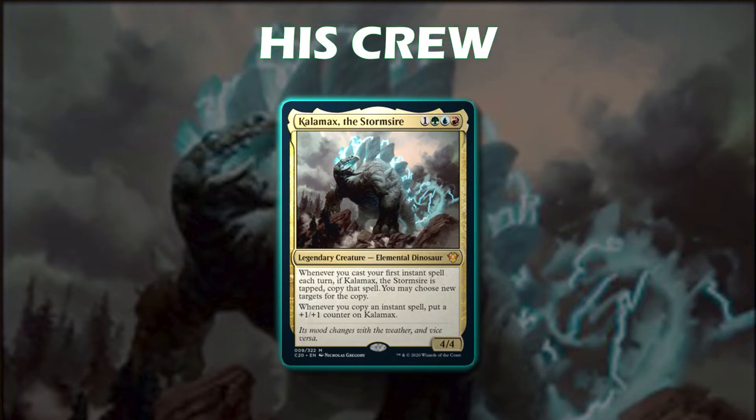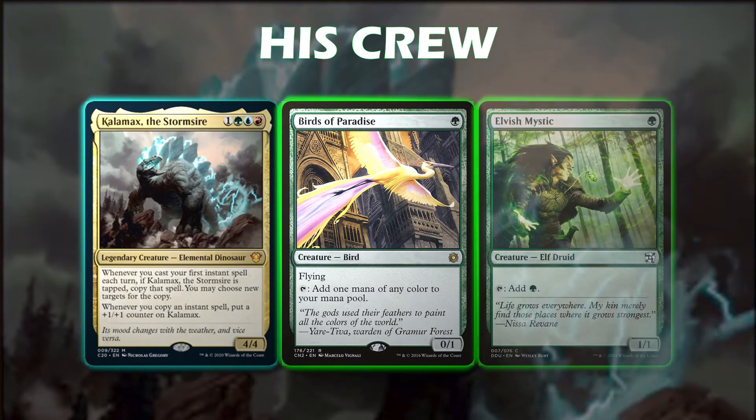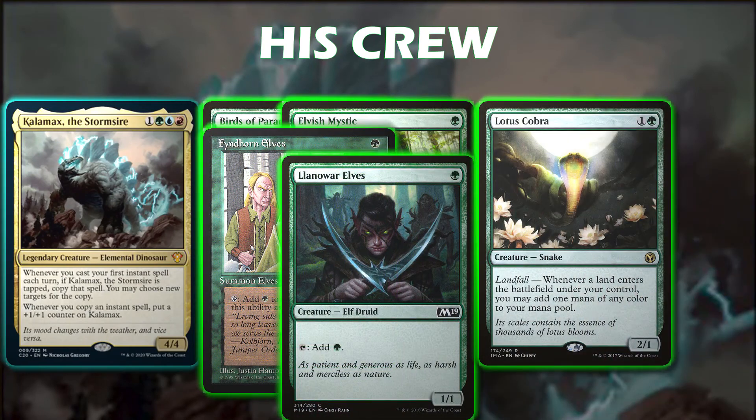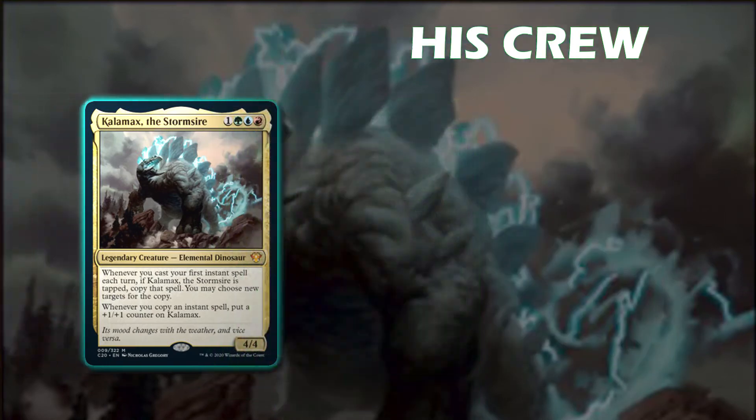Creature-wise, we run a number of mana dorks such as Birds of Paradise, Elvish Mystic, Fyndhorn Elves, and Llanowar Elves. We also run Lotus Cobra in case we want to flicker certain lands in and out of the battlefield, as the Lotus Cobra will end up giving us mana for all of those land enters.